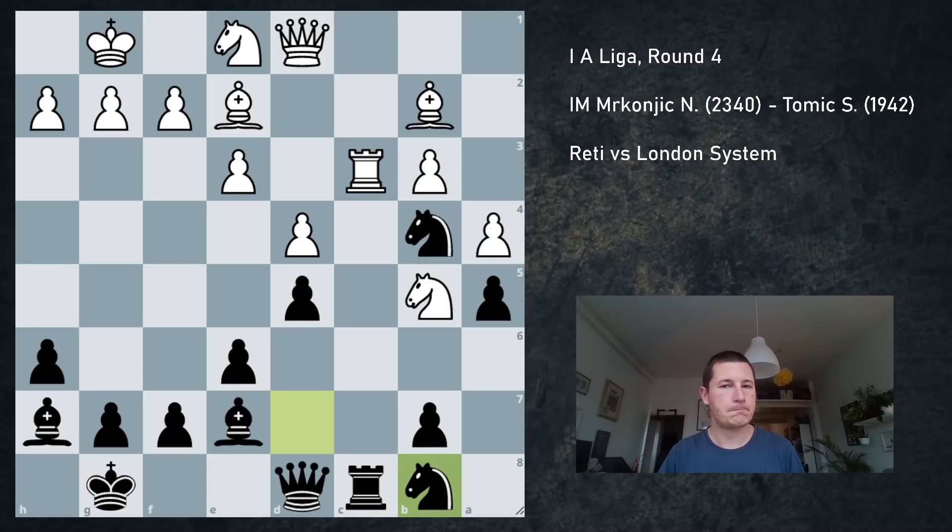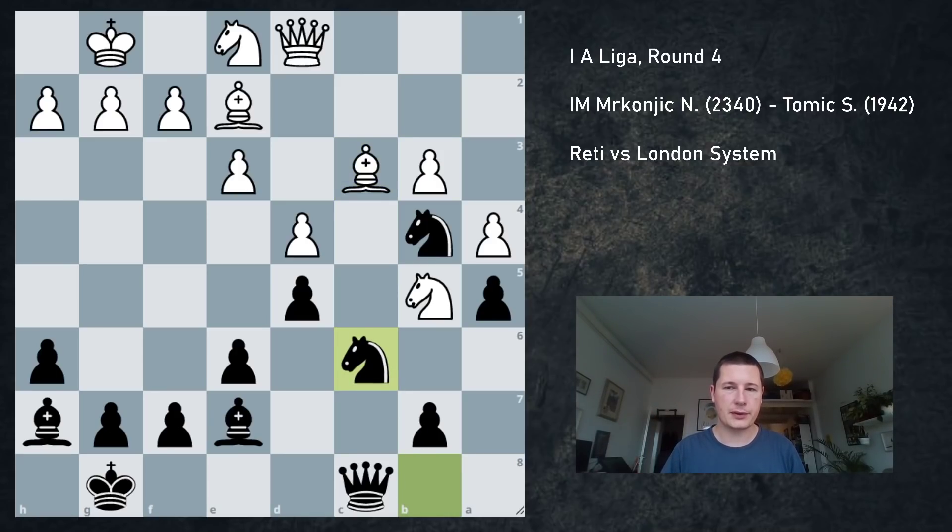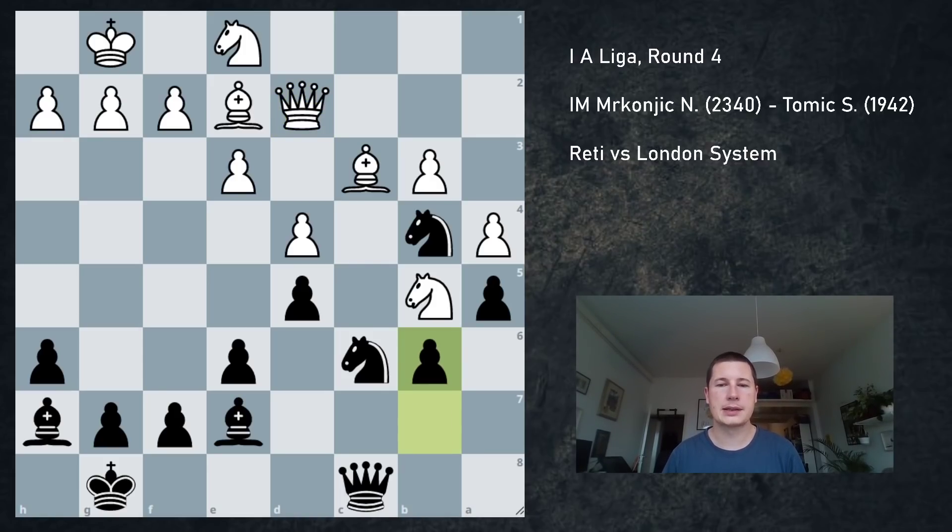Knight b8, just continuing with my plan. He cannot play queen c1 to double up pressure because I can just take on c3. I cannot play knight a2 because my rook is undefended, so rook c8, queen c8, bishop c3 wants to take my knight — I'm not allowing that. Knight to c6. I always need to keep a piece on d3. Queen d2, b6 — a prophylactic move giving my queen more squares and making knight a7 worse if my knight moves away. He played g3, an excellent idea to get his knight back into play without trading it off against my b4 knight.